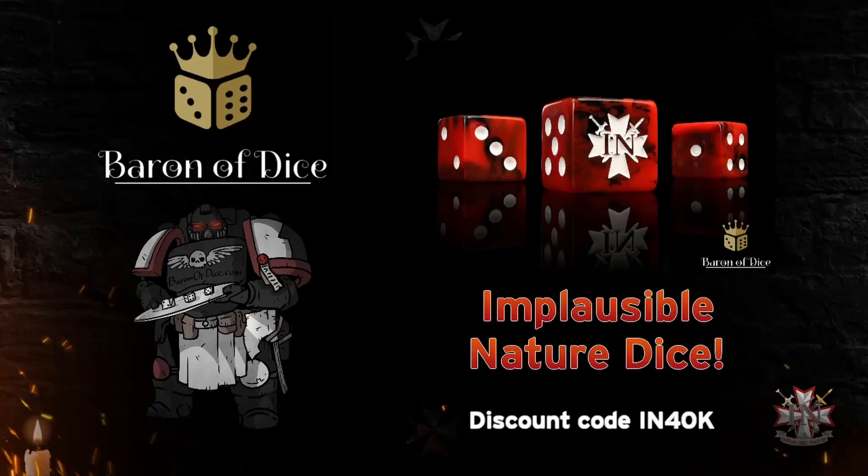Implausible Nature now has dice! You can get these awesome D6s made by our partner Baron of Dice. These custom dice have the Implausible Nature logo on the six side and come with square corners, which means they roll more evenly than rounded corner dice. Head over to baronofdice.com and use discount code IN40K to get a discount on your order and support us. Check out their full collection of dice for all your gaming needs with the link in the description.